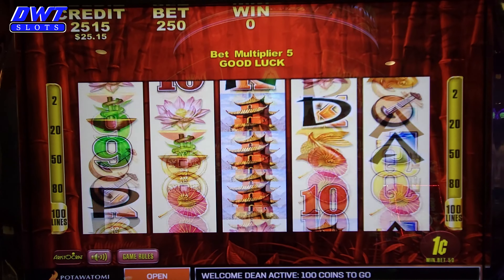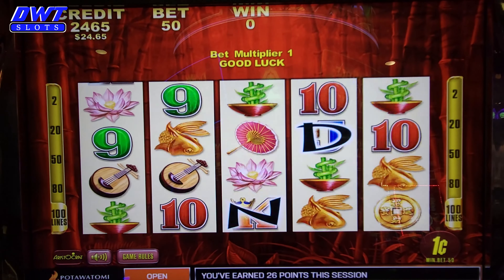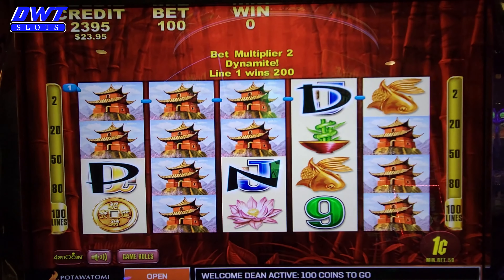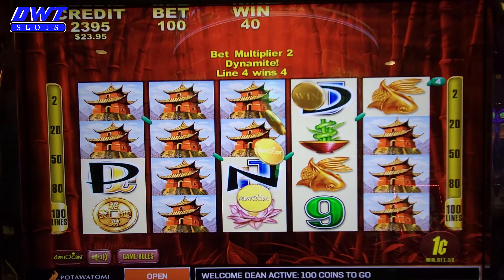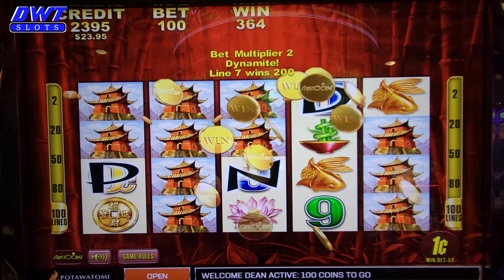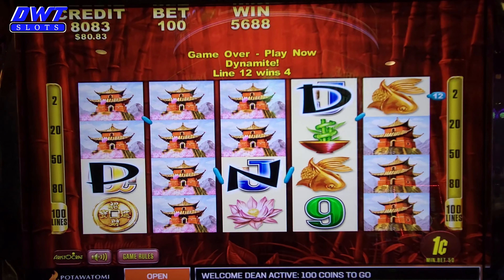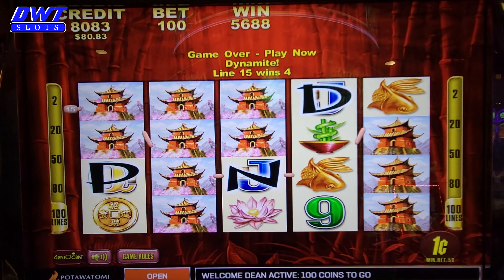There we go, that's what you want to see. You need those — that's where all the money is at. That's on a dollar bet. Let's see what we ended up with: $56.88. I told you she was doing crazy on this slot machine betting a buck.